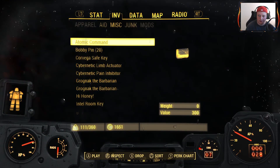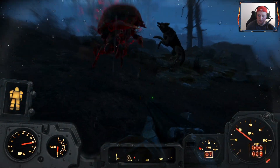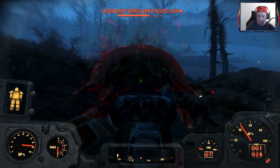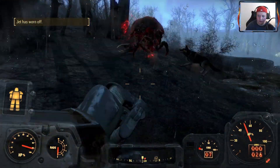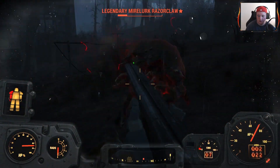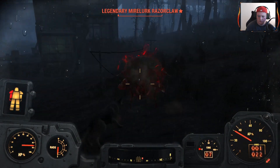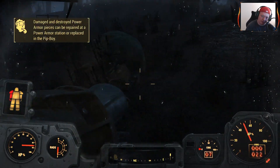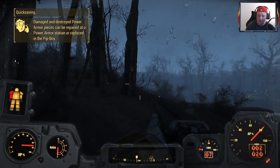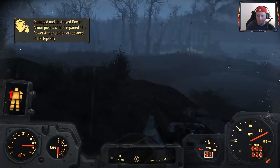We're gonna heal ourselves for a second because I just know he's gonna work us pretty badly. It's a legendary razor claw. Critical hit! I missed — that was a scenario where I just hit a bunch of random buttons. We're gonna quick save because we might die again. There's no guarantee that we'll survive.